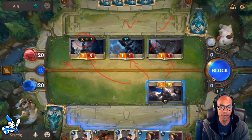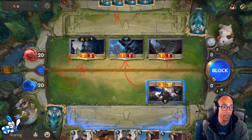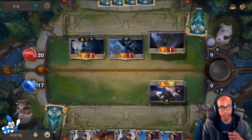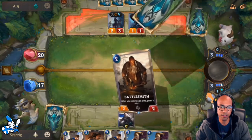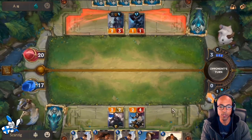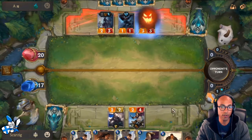We have the choice of blocking the Hapless Aristocrat or the Spiderling with Vanguard Defender, and I opt to take out the Spiderling. When Elise attacks, she summons a Spiderling. If I block the Hapless Aristocrat, my opponent gets a 1/1 Spider and that one stays alive - meaning they'd have Elise and two Spiders. Elise's level-up condition is having three Spiders in play. So obviously, we block the Spiderling to cut off value. The only argument for blocking the Aristocrat would be to deny them a slightly better Glimpse Beyond.